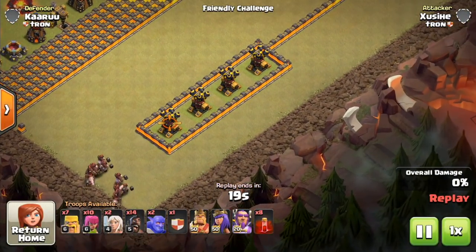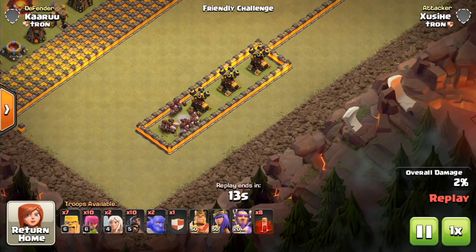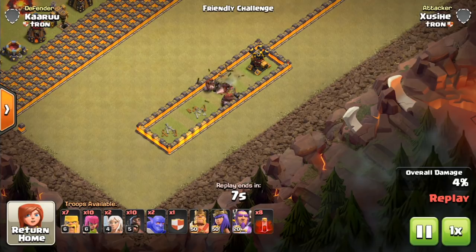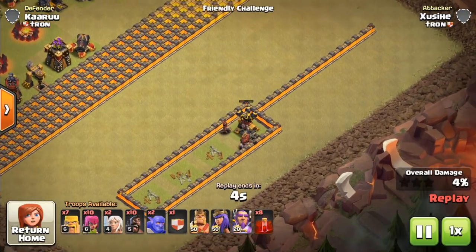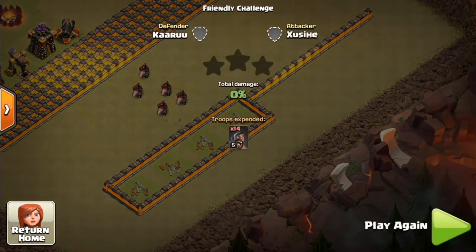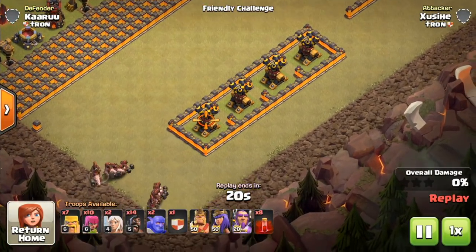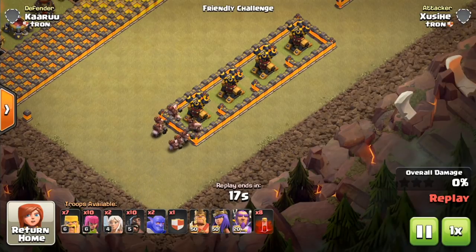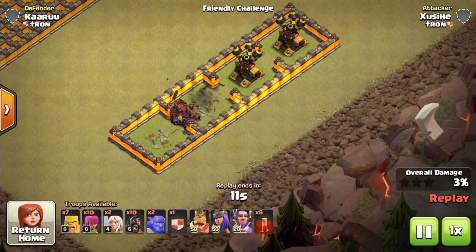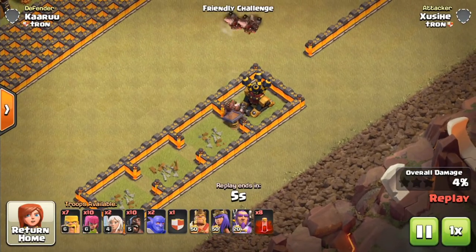Moving on — we're using air defenses so the hogs won't get taken out. What you'll notice is the hogs often, especially deployed this way, will stay in two groups: one toward the top of the defense and one toward the bottom. You can see the problem — if you put the spring trap directly between those defenses, the hogs will often result in only one or even none getting hit. These little guiding walls are a good way to funnel hogs into the spring trap — the hogs are lazy, they don't like to jump walls, so they'll go between the walls and hit the spring trap directly. Three hogs each time.